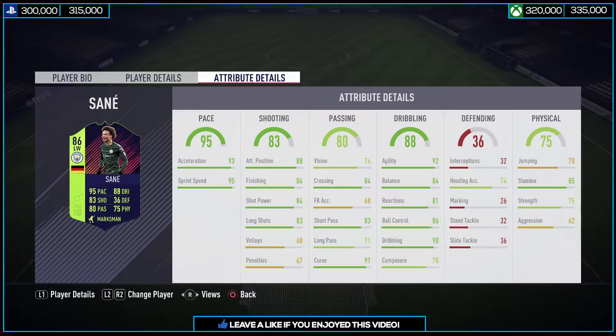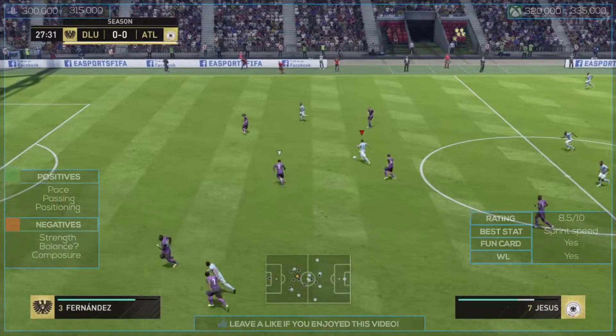His passing — I think his vision should have been a bit higher, but it's only 76. His crossing, however, with the curve and short passing, is great. His dribbling is also phenomenal overall at 88, with 92 agility, 84 balance, 81 reactions, and 86 ball control. The two stats that bother me a bit are his composure and balance — I think they could have been a bit higher at 84 and 78. His physical is not the best: 70 jumping, 85 stamina, 75 strength, and 62 aggression.